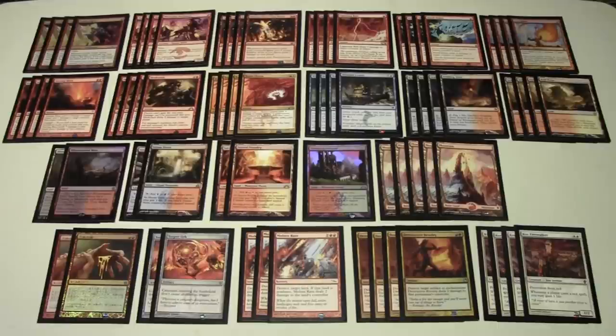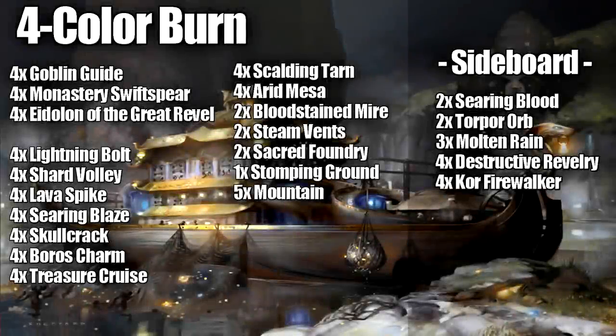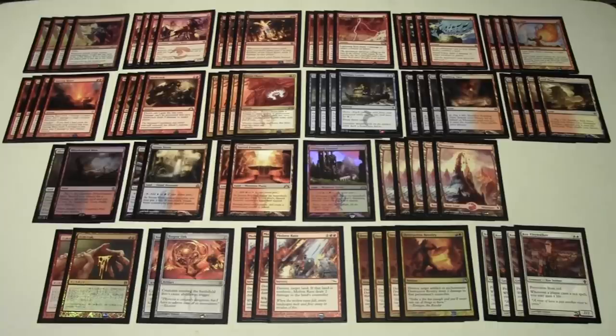Hey, what's going on guys, Nick here from Absolute MTG. Today we're going to be taking a look at four color burn for the Modern format. With the addition of Khans of Tarkir, Modern got two really sweet cards.